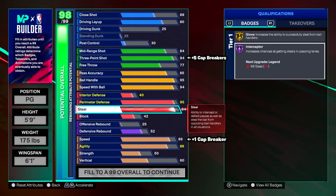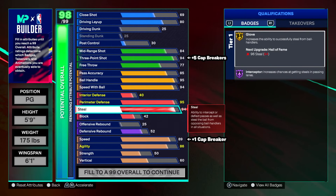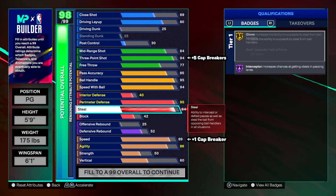94 steal: we got gold glove and Hall of Fame interceptor. Now with the steals patch that happened, interceptor is not the greatest badge in the game anymore, but you're still going to get lanes if they're wide open. There's no point going 99 steel on a point guard anymore. But gold glove — I've been getting more rips recently, and I think the badge is getting a little better day by day. Always good to have these badges when you start to get into that pickpocket.